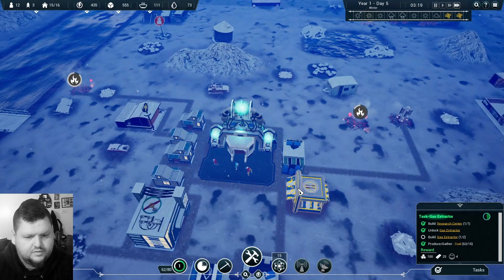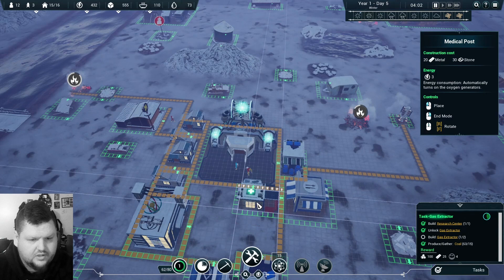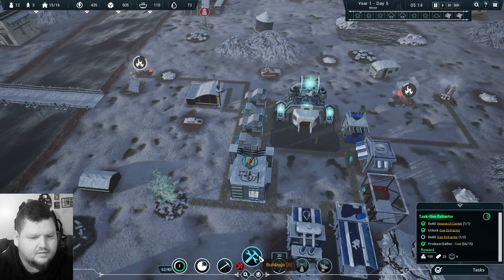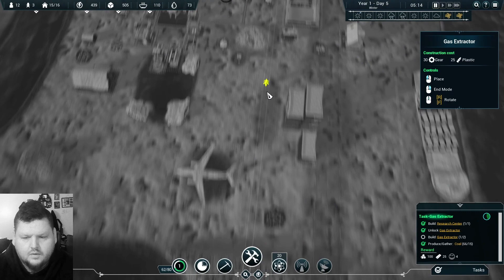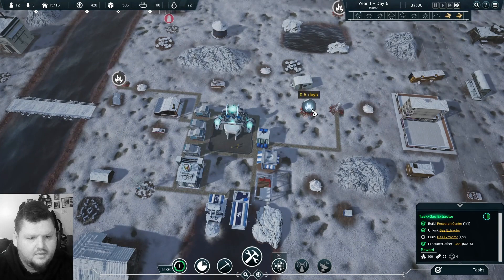We need to build some stuff for the kids. Let's pause — community — let's get a medical outpost going, put it here. Looks like I failed to build that other extractor. Energy, gas extractor — that one's ineligible. Where is an eligible one? We don't have one; we're going to have to wait it out.